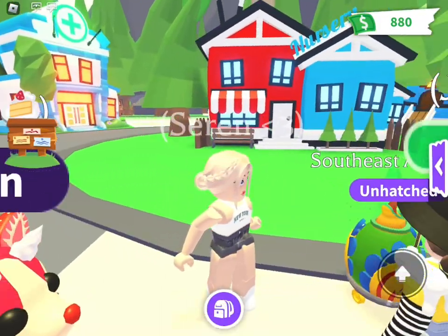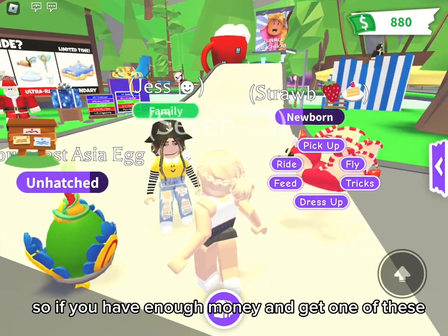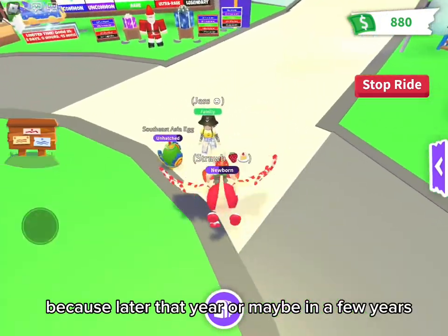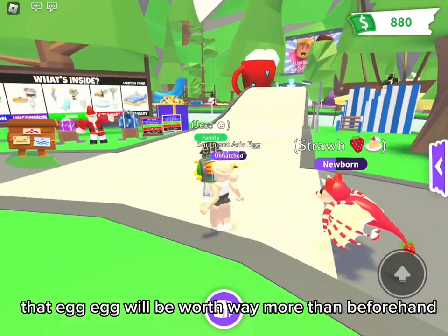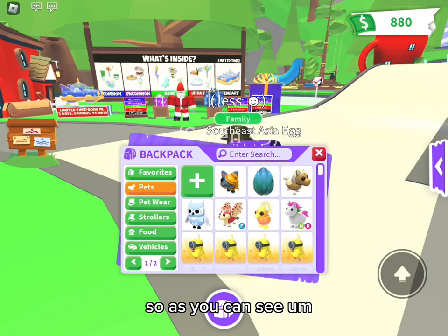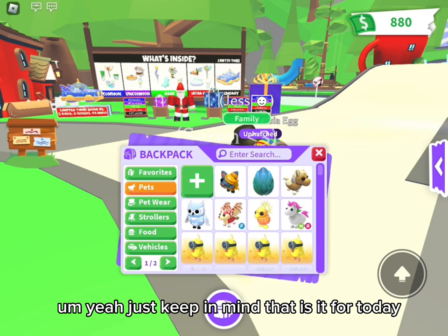If you do get scammed, report them: go to Report, select the person, select why and what they're doing, and you can add extra detail if needed. Also, as you can see Jess has a Southeast Asia egg. If you have enough money, get one of these and hatch it, but keep one — because later that year, or maybe even a couple of days after the egg is gone, that egg will be worth way more. I have a Mythic egg which I'm saving to trade later. Just keep that in mind.